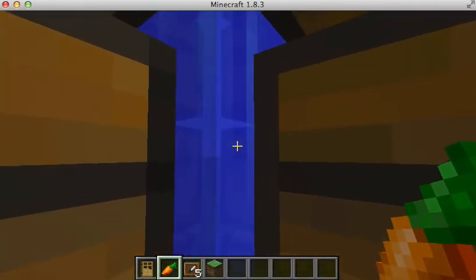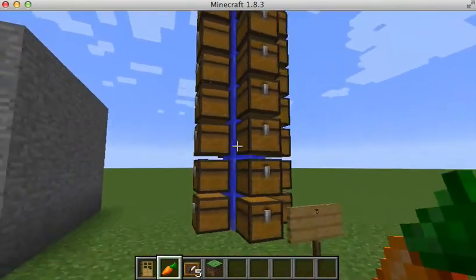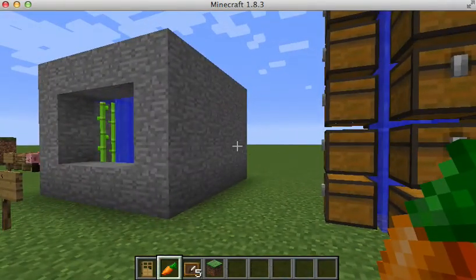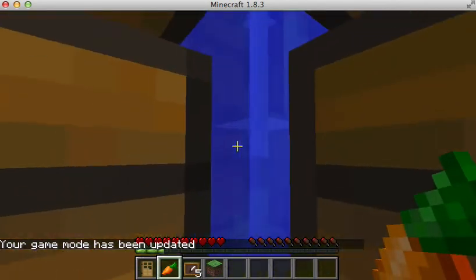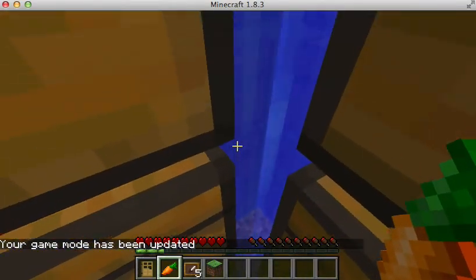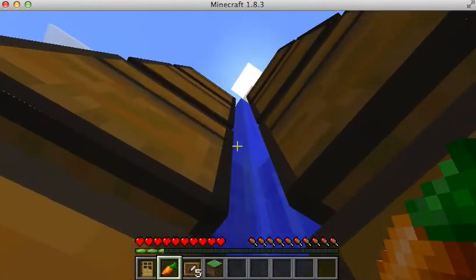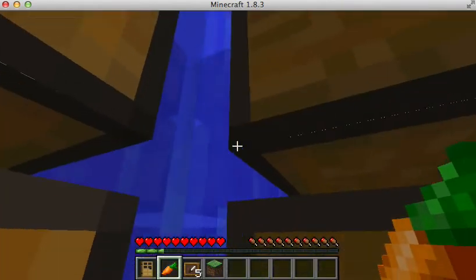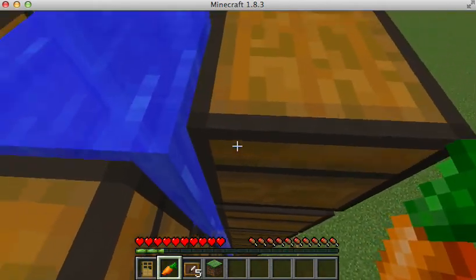Next one: you can swim up chests. If you have a piece of water on the side — just to show you that I'm not flying up — I'll go into game mode 2 again and you will see you can go up. This would be useful if you put books in these chests — it'd be like a library. You can climb right to the top of the bookshelf.